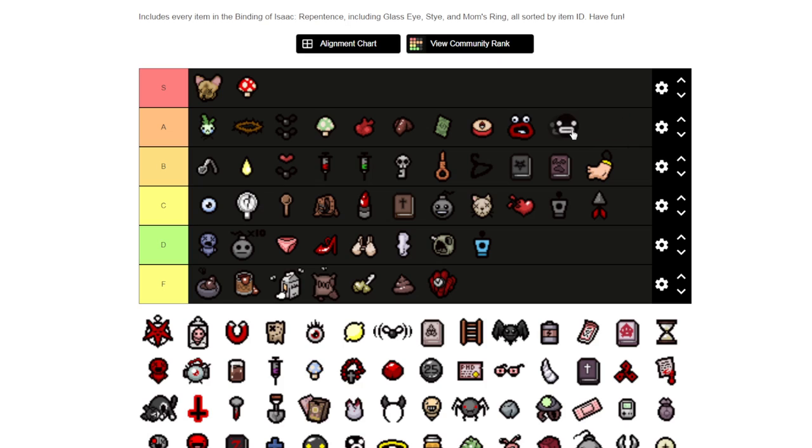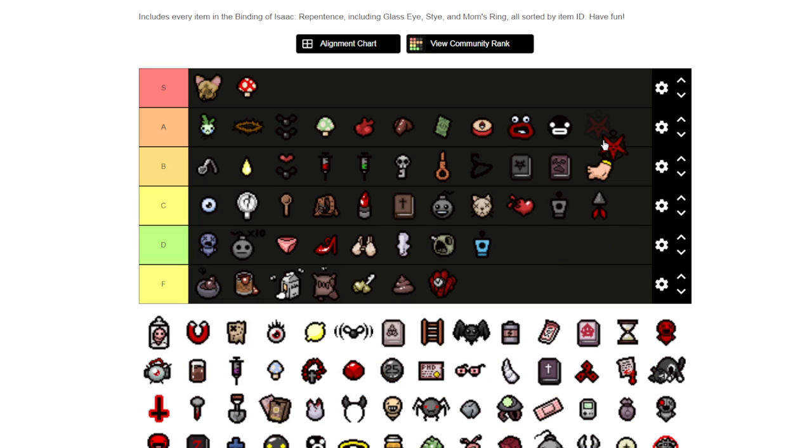Steven — it's a damage up, pretty much, and it's a pretty good damage. I'm going to put the other item here too because that's a little bit better. You get it as a boss room item a little more often than Steven, you can also get it as a devil deal and a curse room item, and you can get a little bit more damage out of it than Steven.